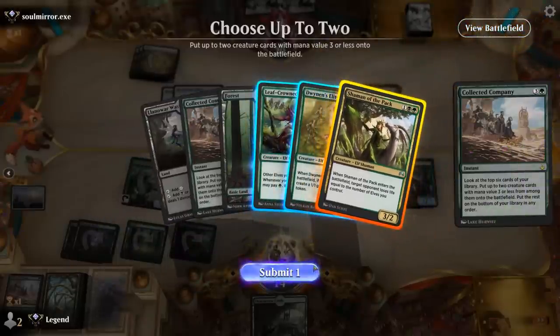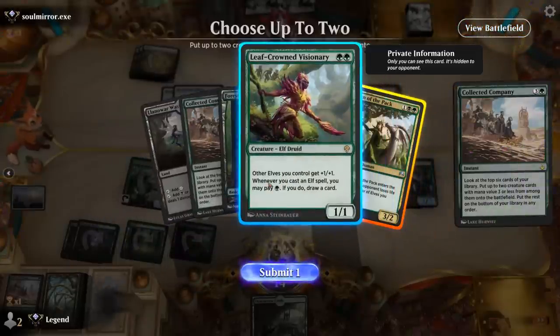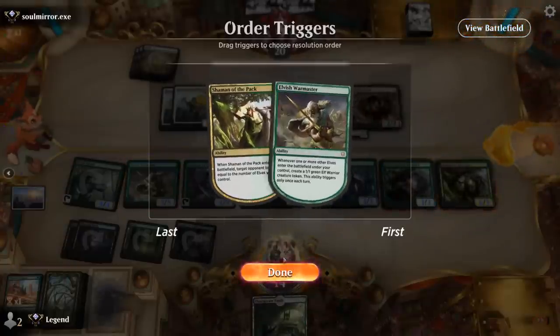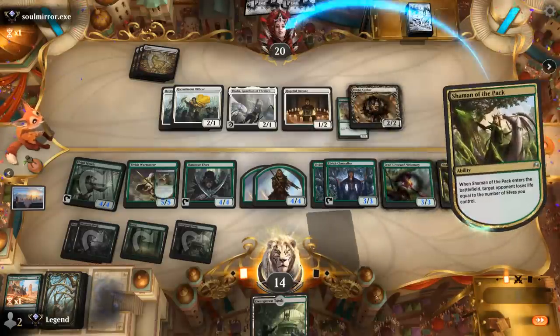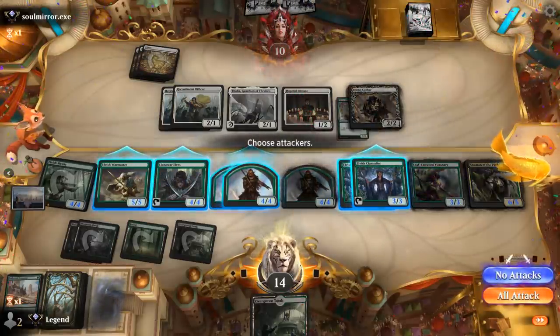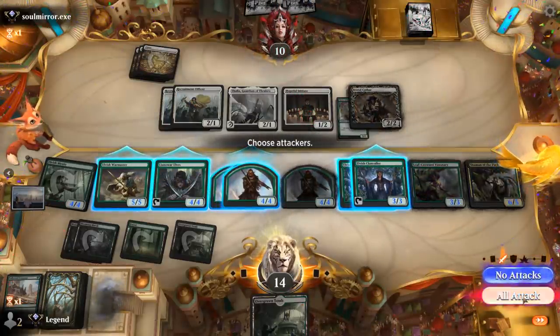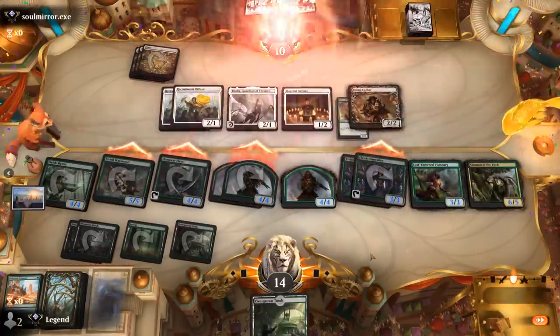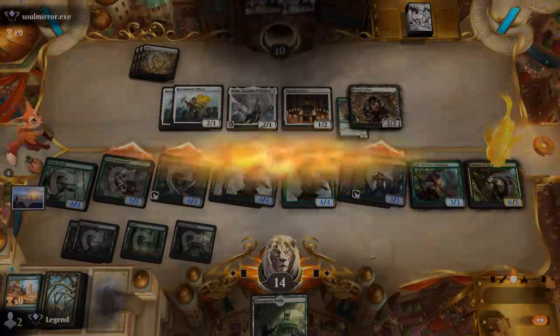Shaman of the Pack — and let's go with Visionary. Resolve the Warmaster first to get an extra token. Opponent's at 10. What happens if we attack all? And our opponent concedes. Awesome, on to the next one.